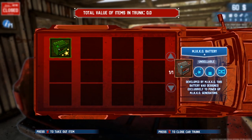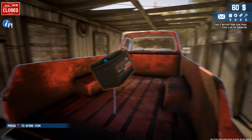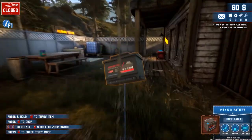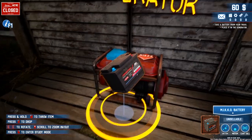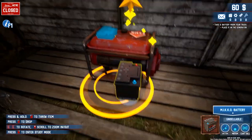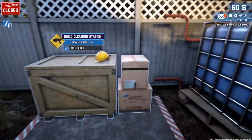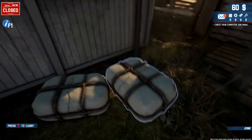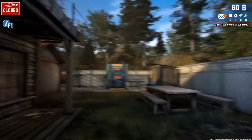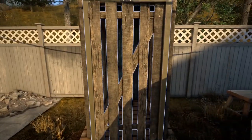We just opened the trunk. We have the battery here and it's just hovering — they want us to put it in the generator. There's a little slot there. Cleaning station — we've got to buy that. I'm assuming that's going to clean some of our finds. Storage — looks like more valuable trash.